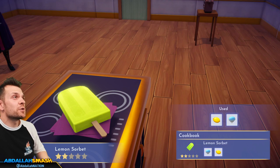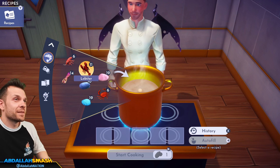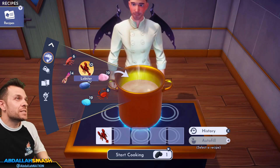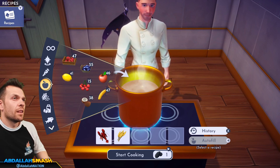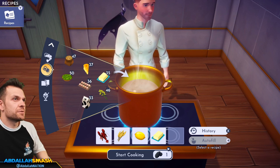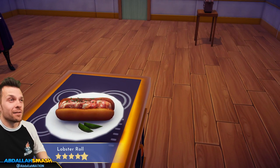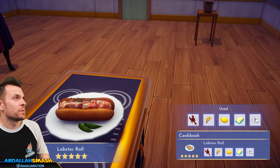Let's make a lobster roll — lobster rolls are expensive, not a joke if you live near places that make them. Lobster, wheat, lemon, butter, and garlic. A lobster roll is like $35 to $50 — they're very tasty, especially if you're on the East Coast!